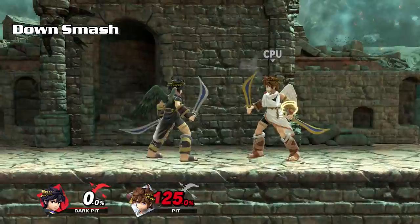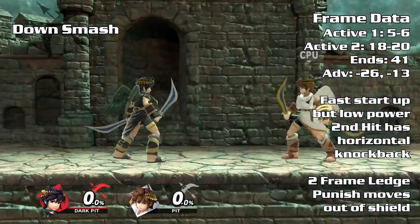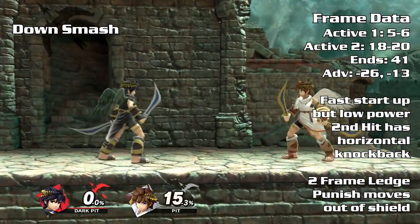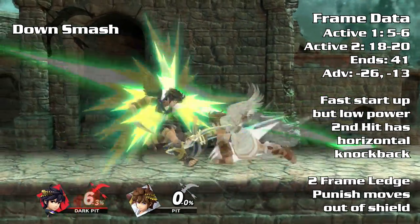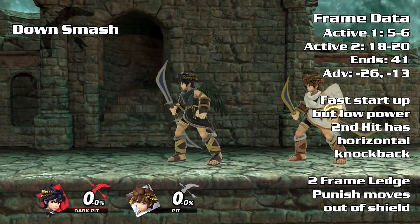Having the fastest startup in the entire moveset, down smash is not that powerful, having low knockback and low growth as well as a sour spot on the tip. However, it is incredibly fast and can be used to whiff punish, shield drop punish, and also two-frame ledge punish. Down smash will be unsafe on shield unless the second hit is shielded and spaced properly.